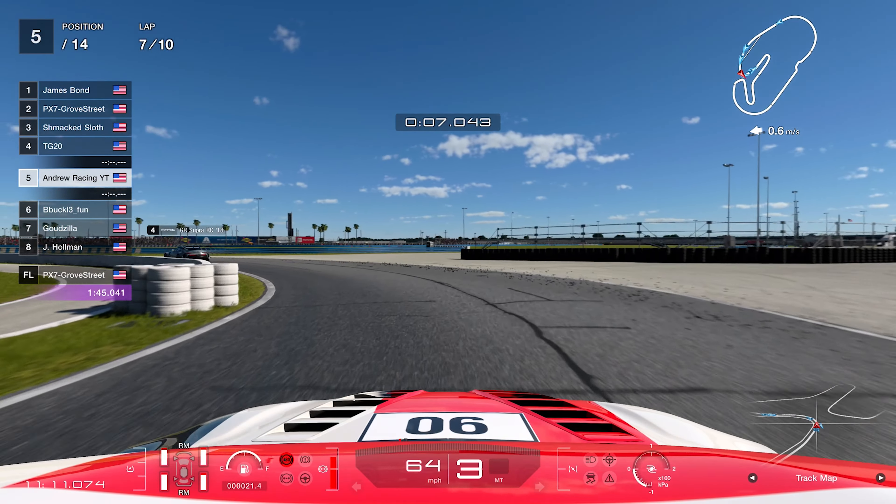Through the infield this has to be as perfect as possible. If we can maximize our pace and TG20 makes a small mistake we can definitely close the gap enough for a good slipstream. Heading out of the infield it's looking promising — he gets a little wheel spin coming off a corner, goes a bit wide with the left-side tires on the yellow rumble strip, upsets the car, and now we are right in the slipstream. We go into the chicane slow to get a really good exit and everything goes perfectly.